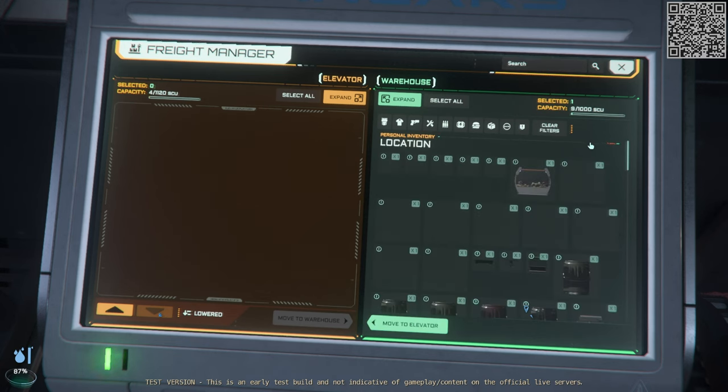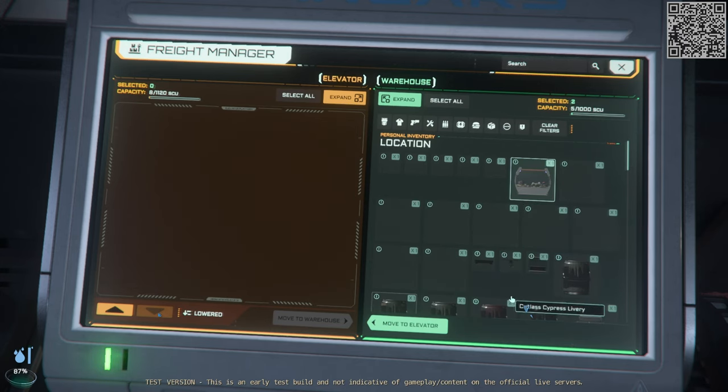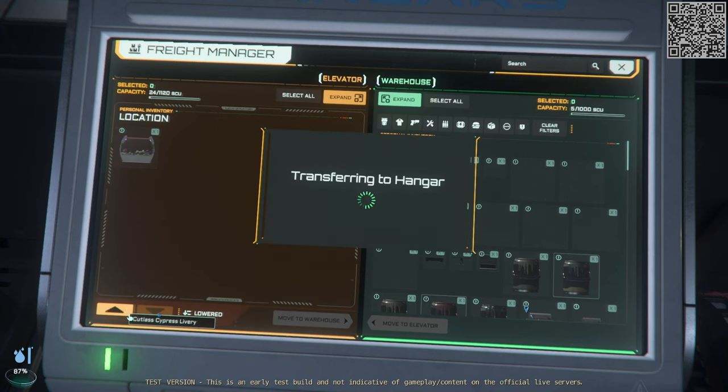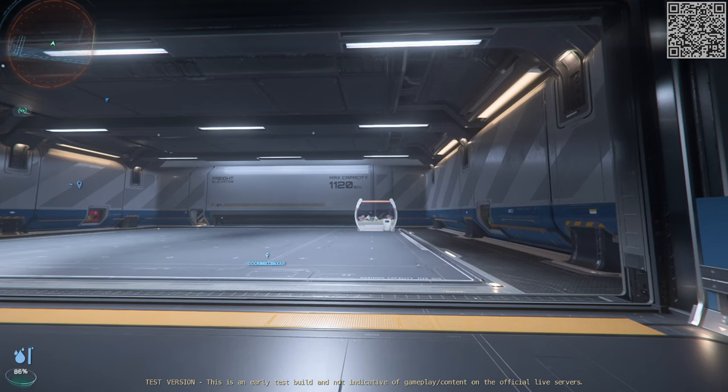Once you find the items that you want to pull out of your warehouse, you just merely select them. You can also select multiple items. In this case, we're just going to call in the fish tank. You select 'move to elevator,' and once you're ready, raise the elevator up. And there it is.